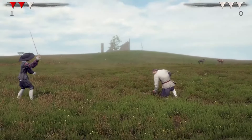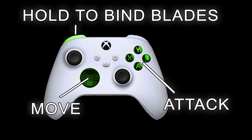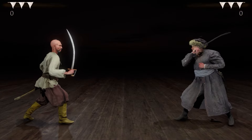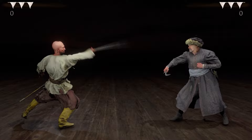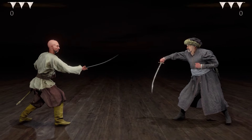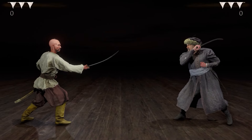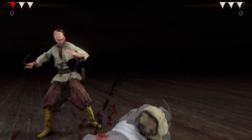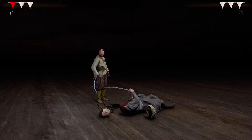You control your fighters with a D-pad or a thumbstick and 5 buttons. Four of those buttons represent attacks from 4 angles: high right, high left, low right, low left. Holding the 5th button changes the guard position. The controls are very similar to games like Tekken, UFC, or early Mortal Kombat games.